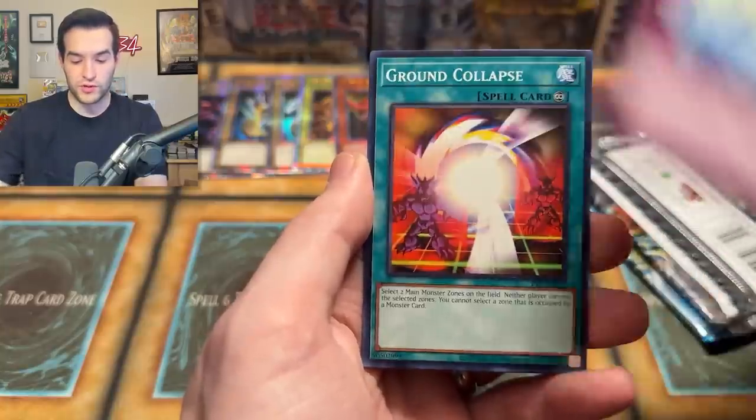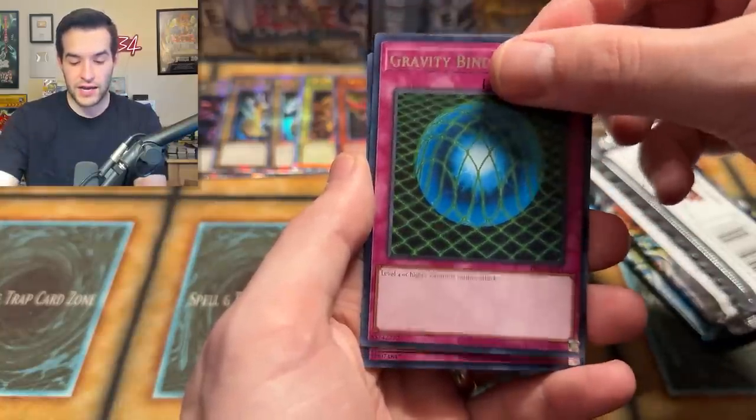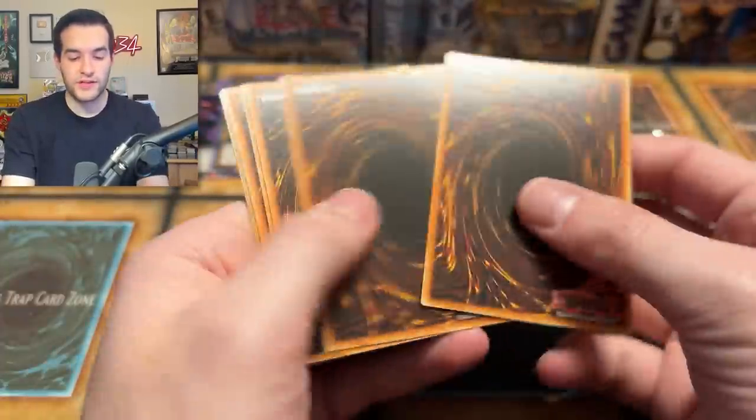Guido, mostly Goat format. World Suppression, Ground Collapse, Gravity Bind — and what if we got another Genzo? That'd be cool. Two packs to go — will it be inside? Mystic Horseman, Lego. Oh wow — that was massive. Did I ruin everything?